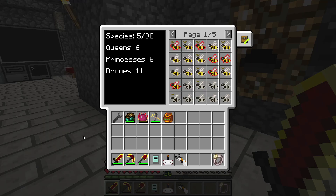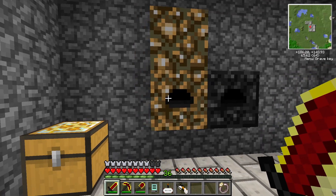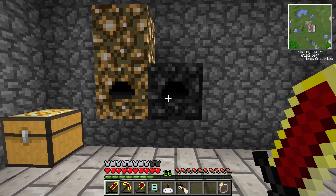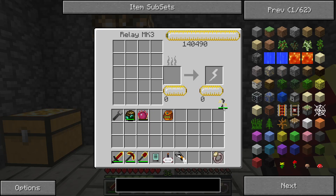Over here is an apiary chest where I store my bees, and an Equivalent Exchange tube relay and collector that I use just for recharging my Klein Star. I should probably top it off real quick.